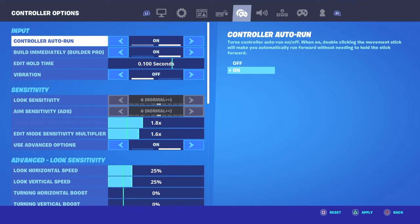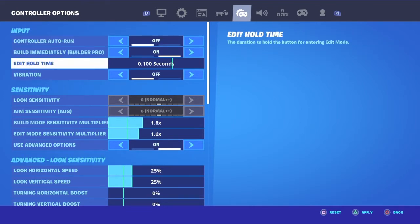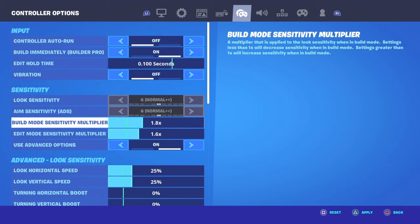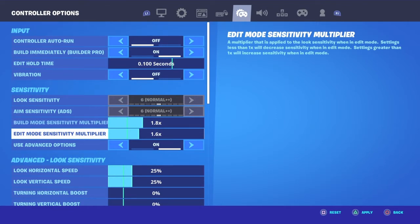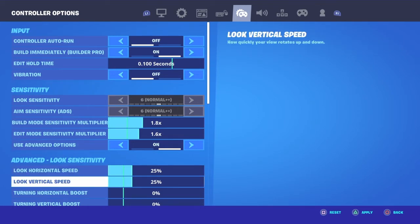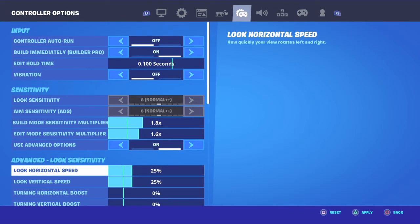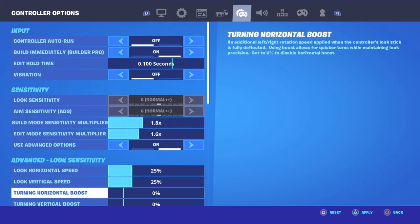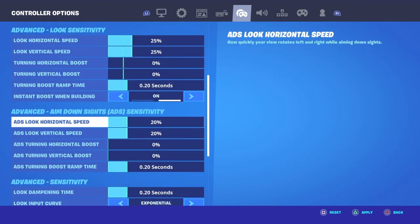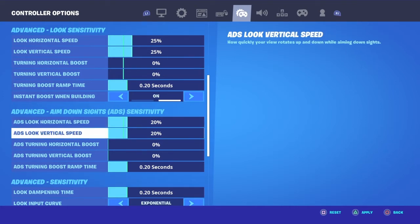My edit hold time is 0.100, vibrations off. My build mode sensitivity multiplier is 1.8 and edit mode is 1.6 so I can go a bit slower with my editing. My sensitivity is 25/25 which is quite slow but it's decent for me because I've got controller freaks. Turning horizontal boost zero, vertical boost zero, 0.20 seconds instant boost when building on, and then 20/20 for some nice hits.